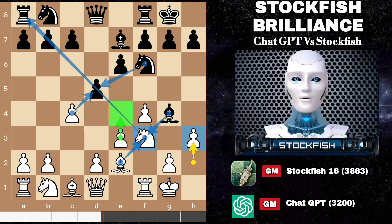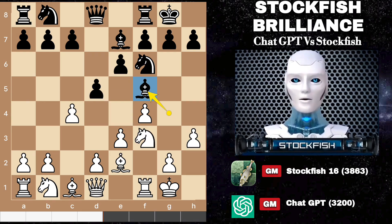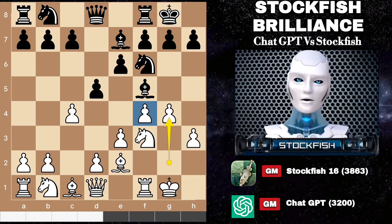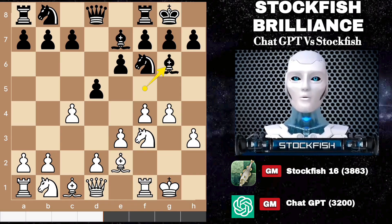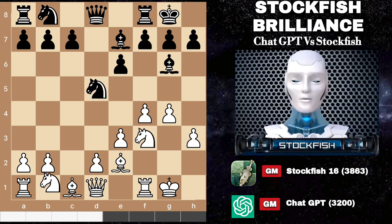ChatGPT made a strategic move by placing their bishop on f5. This opened the door for me to play g4, forming a solid pawn structure and setting the stage for knight to e5, rook file utilization, and a fierce kingside pawn storm. With this setup I could potentially involve my queen on the kingside to mount a powerful attack against ChatGPT's position. So after bishop g6 and center pawn exchanges, we have knight c3.